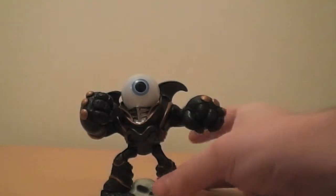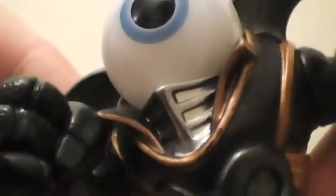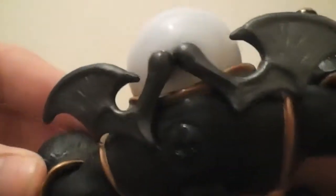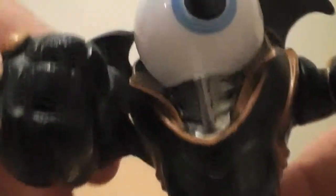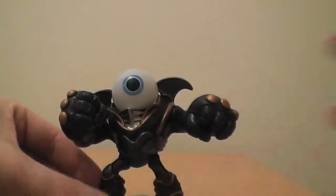So let's look at Eye-Brawl. Nice, big, bright eye — I wonder what's going to light up on this one. Nice big fists, a little shredder-like grill there. And he appears to have wings coming out the back of his eye, which is interesting. Doubt he can fly. He's got the undead symbol on the back there. Big legs. I think we should go ahead and get this guy on the portal of power. Let's see how he plays — he looks cool, hopefully he plays cool. See you in a bit.